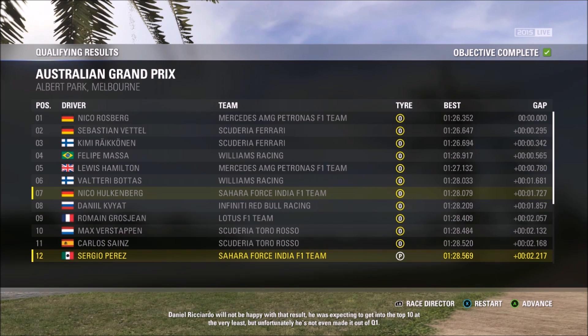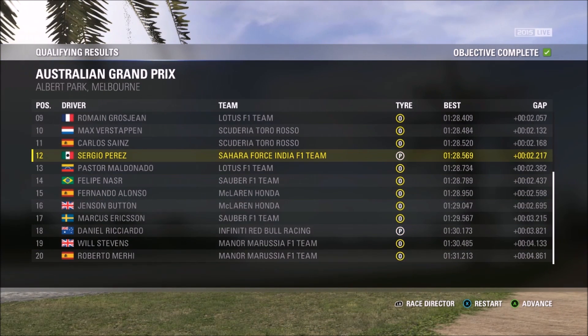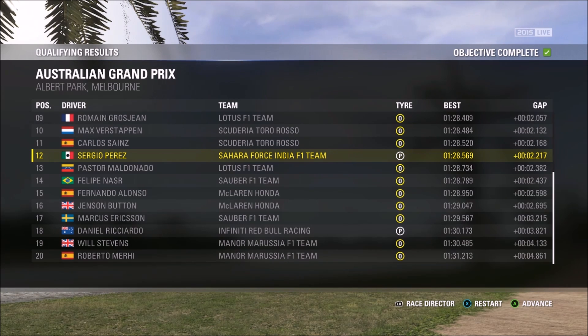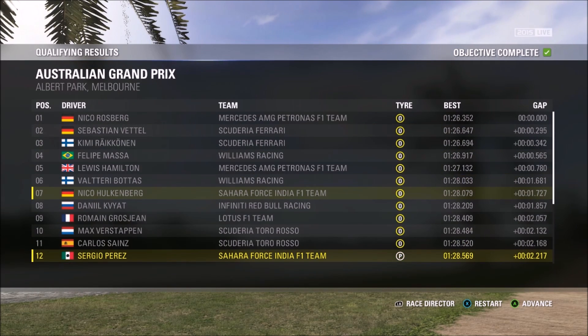So that's the end of Q1 and we haven't managed to get through on the prime tyres, unlike anybody else except Daniel Ricciardo, who was also trying to get through on primes. In the end, we're only faster than the two Manor Marussias - we're down in P18. That means Fernando Alonso and Jenson Button both go through. I've completely messed up by saying it was top 16 earlier - it's top 15, isn't it? Anyway, let's go to the next part of qualifying. We're up a set of option tyres compared to everyone else - let's go.